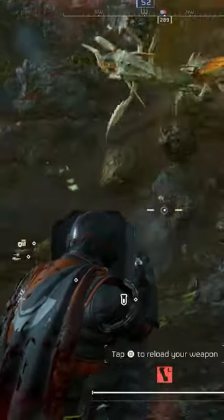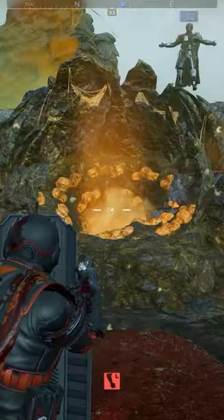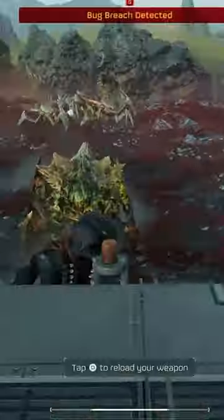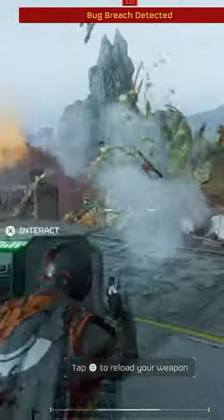Also featured is a grenade launcher pistol coming out in the April 11th update, which quickly destroys enemies in one shot. Here's another look at the armor running toward the camera and more use of the grenade launcher pistol, which works really well with the ballistic shield to protect against splash damage.